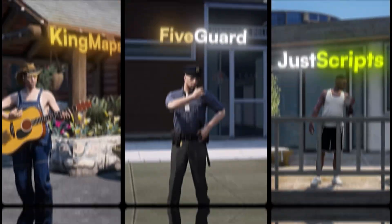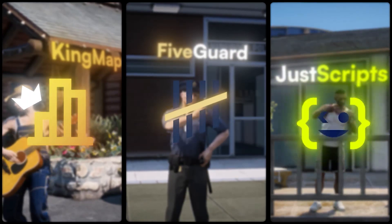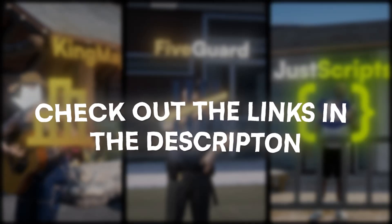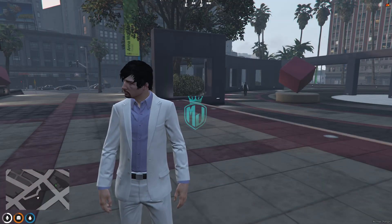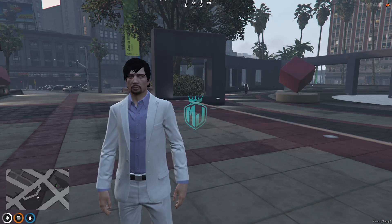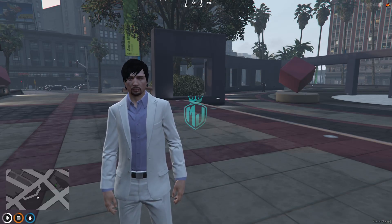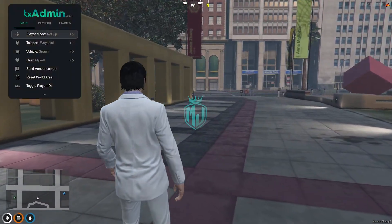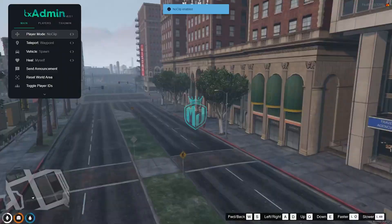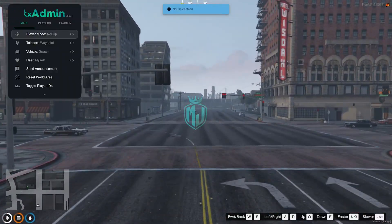This video has been sponsored by King Maps, Five Guard, and Just Scripts — check their website in the description. Welcome back to another video! Today we are going to install Street Enhancer for our Legion location. As you can see, this is our Legion location and we're going to enhance it with the Street Enhancer V1 pack.